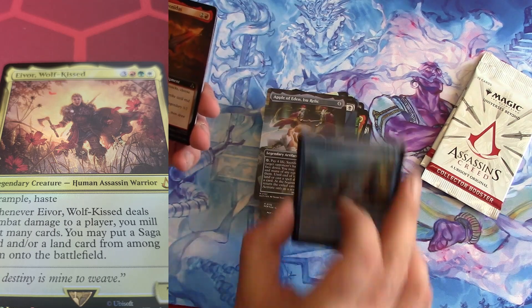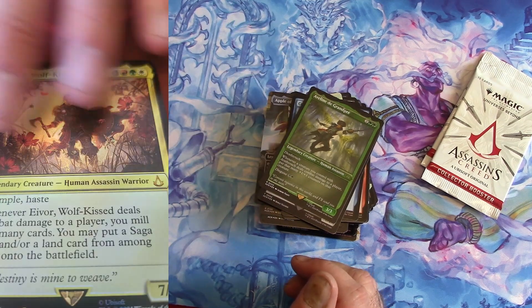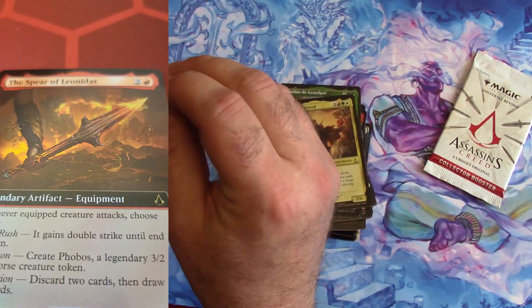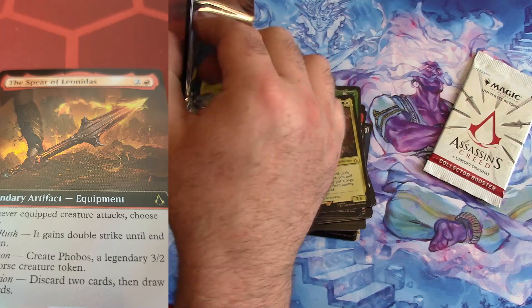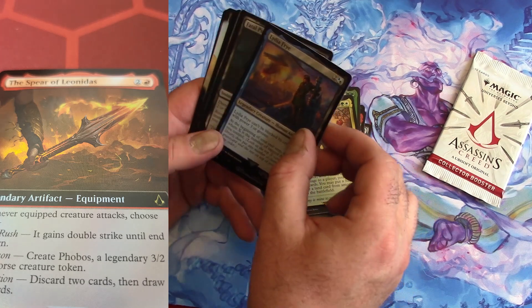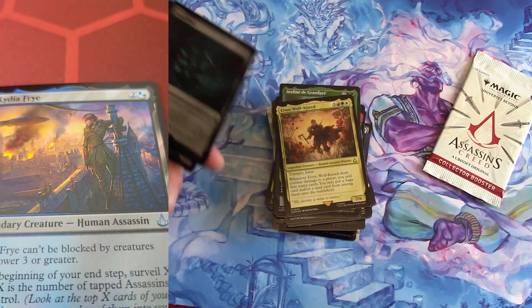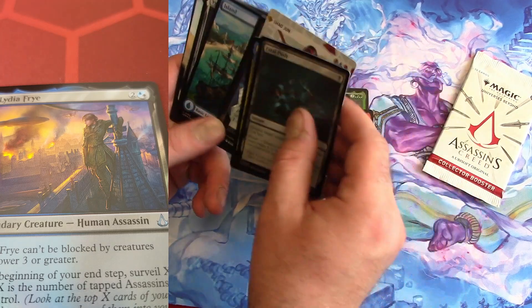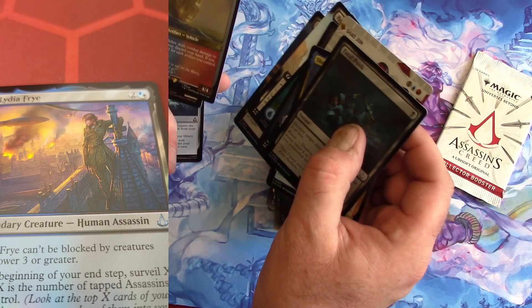The Spear of Leonidas — is the Spear of Longinus different than the Spear of Leonidas? It must be. I know the Spear of Longinus — that would be an awesome spear to have. Is that in Sorcery? There should be a Spear of Longinus in that game. Lea Frye — that's some subtle foiling. It's got subtle foiling around the fire. Petty Larceny, Island, Yggdrasil, Rebirth Engine — yeah, let's look at that. Cover of Darkness and the Jackdaw in Etched Foil. We'll put up Yggdrasil.